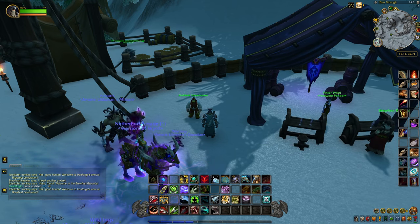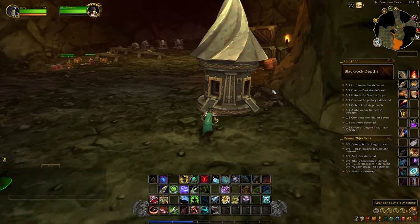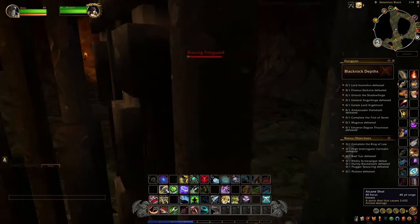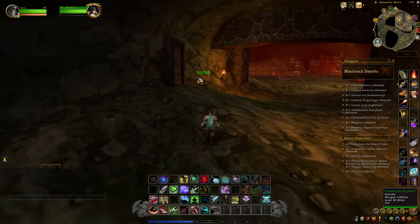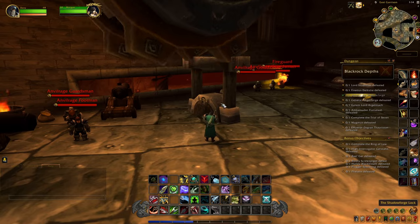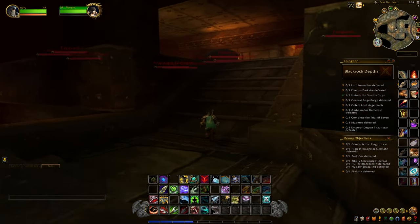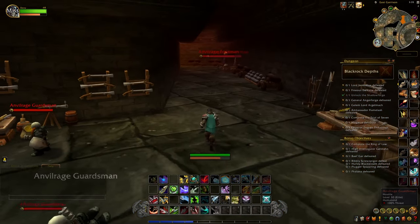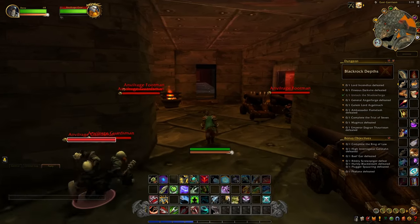We made it to Blackrock Depths. When you get in this entrance, you can't use the mole machine — you're going to have to go to the Grim Guzzler manually. When you come into this dungeon, hang a left and go through this gate, then keep going north and hang another right and go through that gate. When you come up here there's a door you want to open. This is very important: turn this cogwheel right here, because using this will open up the passageway to the Grim Guzzler. Head up these stairs and hang a left when you get on top, and just follow this all the way to the end.